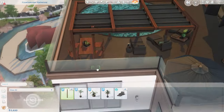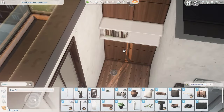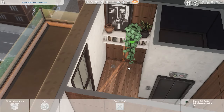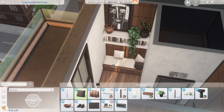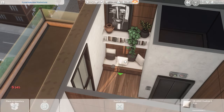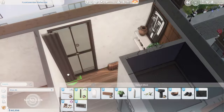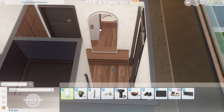We're almost done the exterior of this build already. I decided to use the circular pool here, which I thought was kind of fun — I don't think I've done that until this build. A circular or curved pool adds something unique and helps make your build look more modern. I feel the same way about curved walls; they really make a build look more modern, and it's something we didn't have before.